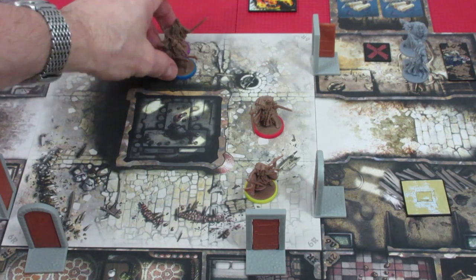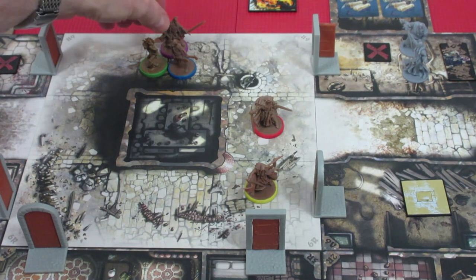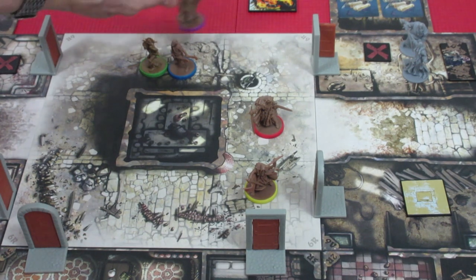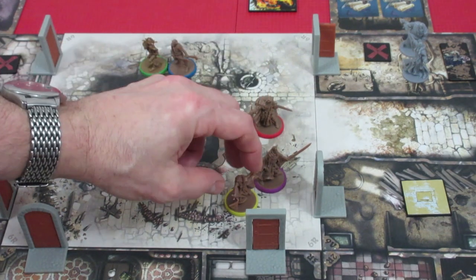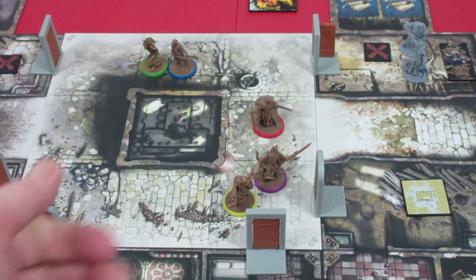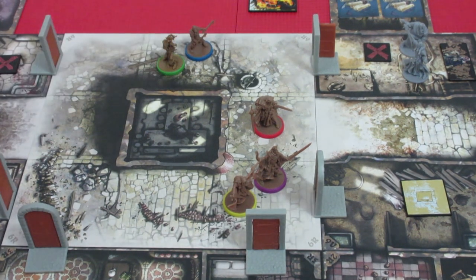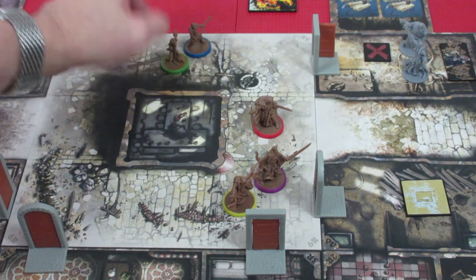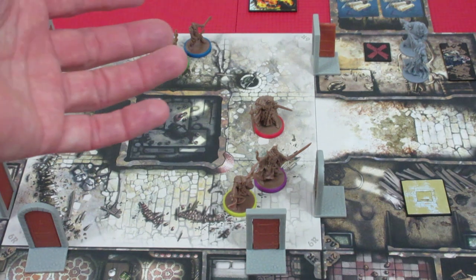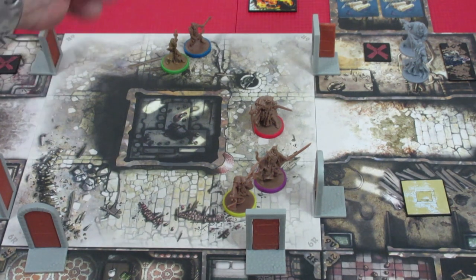Likewise for Baldrick — he also has mana blast, he can do nothing against these enemies. So Baldrick's turn is also going to be very boring. He's going to go one, two, three and join his fellow magic user right down here in front of these doors. Now we have Gar and Spellbones — they both have hammers and are able to take out a fatty with one hit, but they only have three actions.